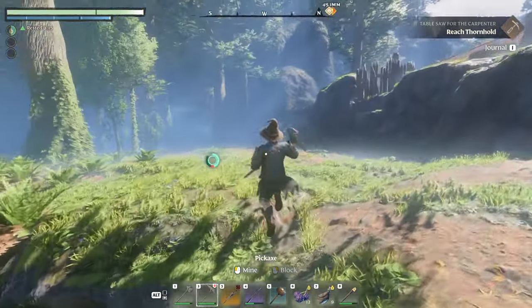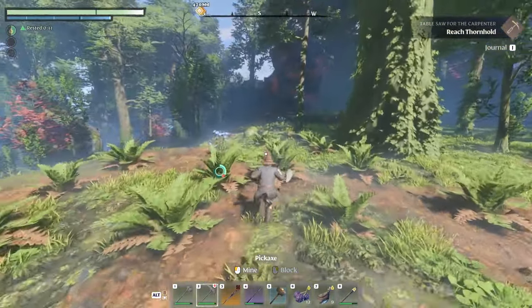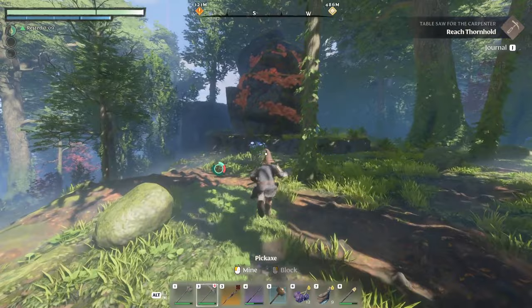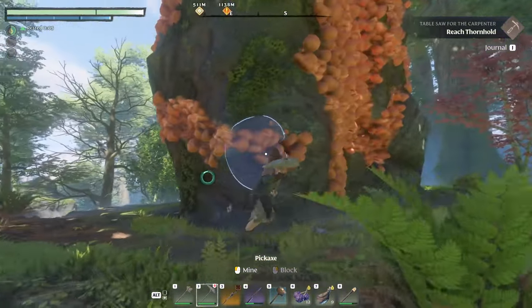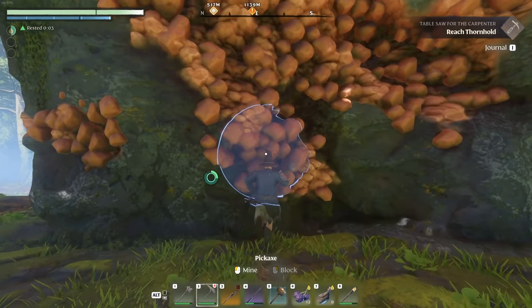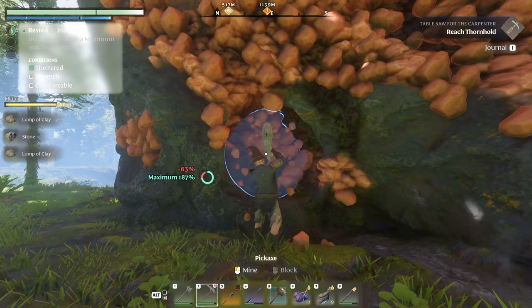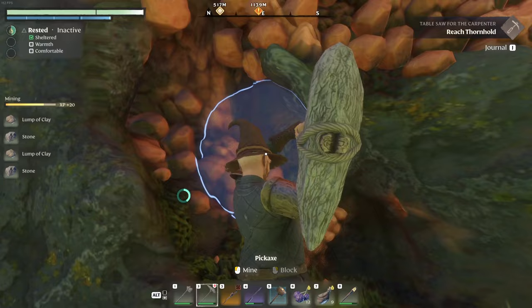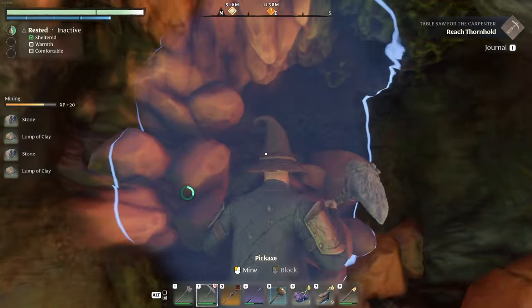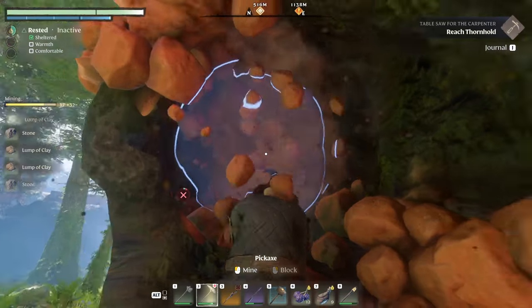Go ahead and select your pickaxe, then work your way up. There's a little scavenger camp and ruins right there but we're going to ignore that. Head over here to this first chunk of stone — there it is. You can see the orange right here and it is a ton; they give you a lot of clay. Each time you mine the clay it'll give you one, at least for the standard pickaxe that you have.